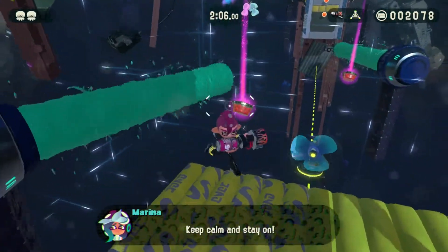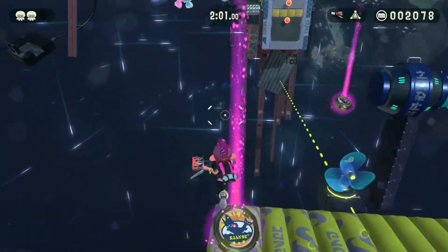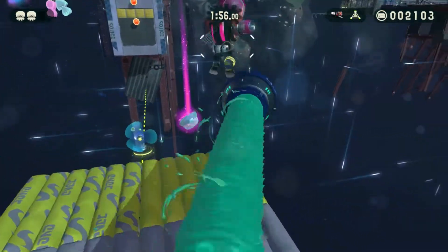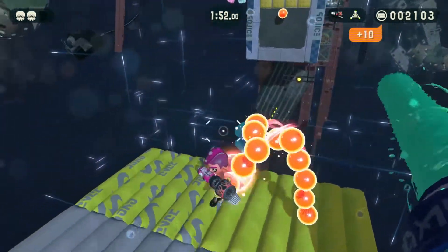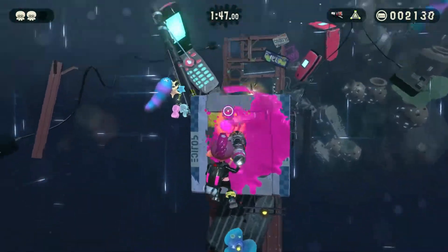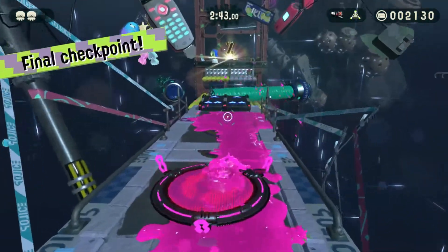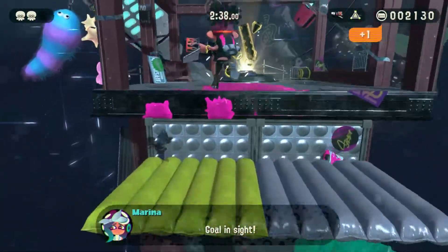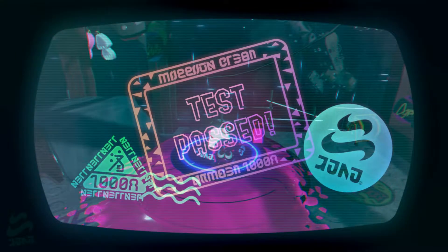Keep calm and stay on — basically just hold the B button. I almost missed that somehow, that would have been kind of stupid of me. I almost died there too, that would have been even dumber. And is that it? Kind of fun — never mind, that was easy. Bombs automatically activate the goal, just like they do in the main game.